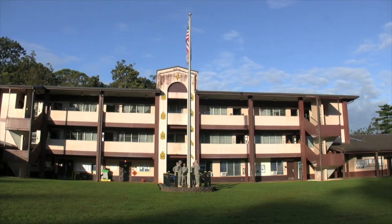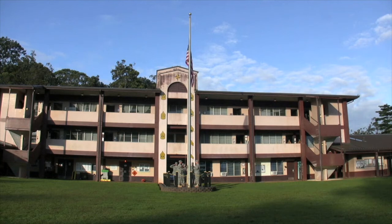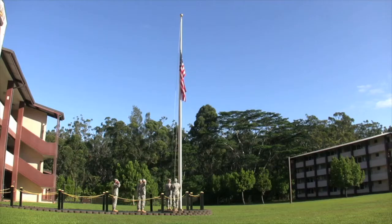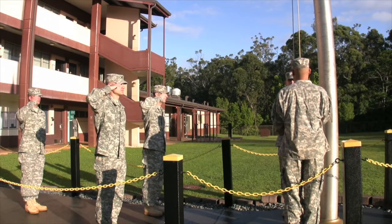At the last note of retreat, the NCOIC will call the privilege to attention and give the command Present Arms, while the Halyard Pullers begin to lower the flag. Once the flag has lowered to within view of the flag handlers, they will automatically cut their salutes, returning to the position of attention, and then move to secure the flag.